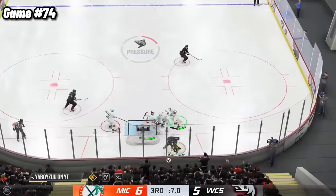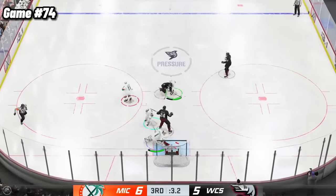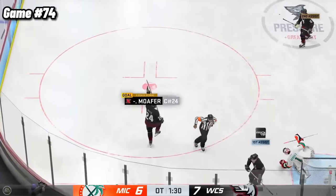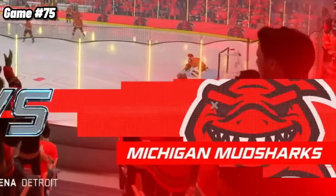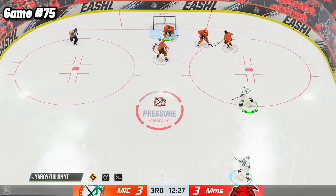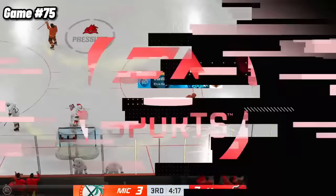Another barn burner, and major props to our opponents who not only tied the game at 6 with 3 seconds left in the game, but they also scored the OT winner — a very good back and forth game that unfortunately we just couldn't close out. A little Michigan vs Michigan battle in game 75, and mad props to our opponent's goalie who stole the win for them. We outshot the other team by 15, but still ended up losing 4-3.